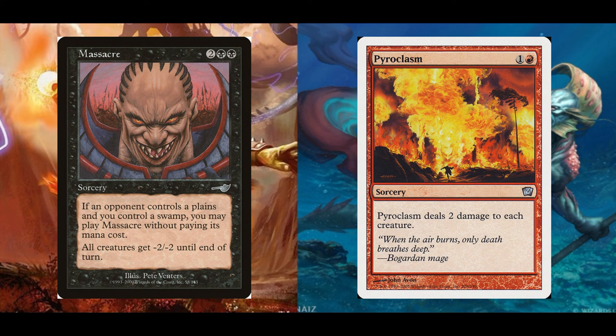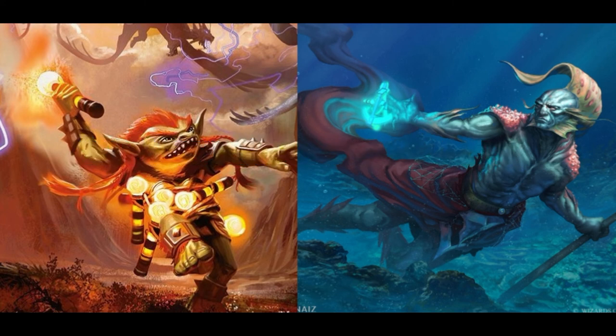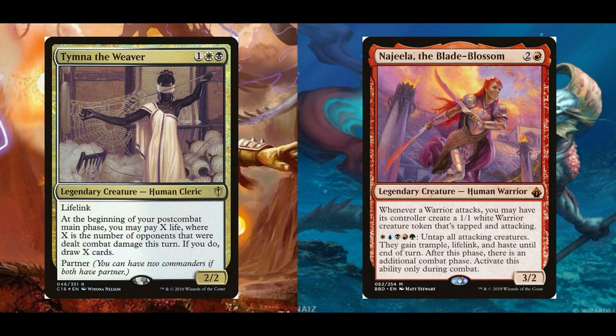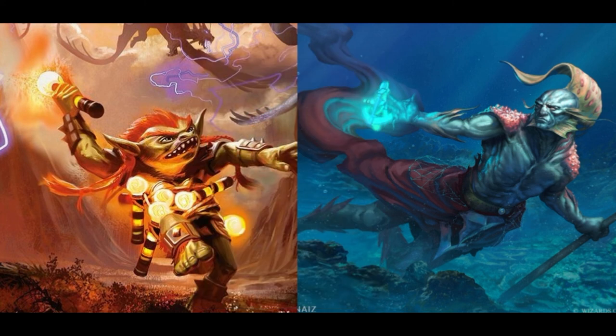Thankfully, there aren't too many creatures with a toughness of 3 or greater that see CDH play, but there are a few out there — be on the lookout for them. Low Creature Count: this archetype generally has a low creature count, which can result in combat-oriented decks profiting off you. Chief among them are Tymna decks and Najeela decks. You do have some instant-speed Pyroclasm spells to deal with this issue, but not as many as you think — be careful, as you could get run over by them.